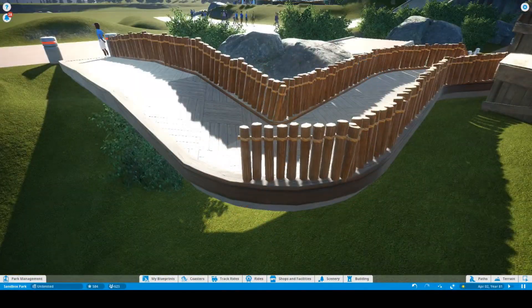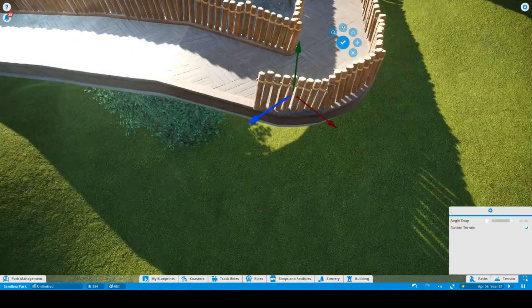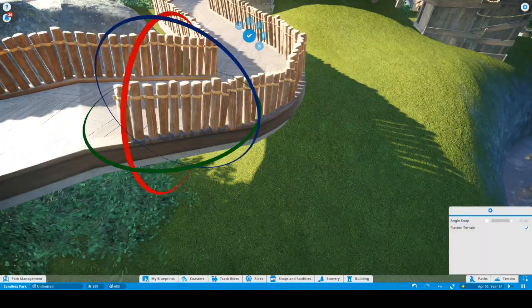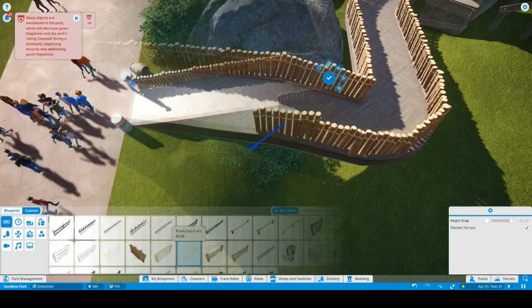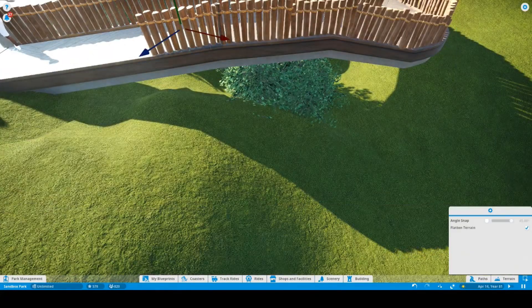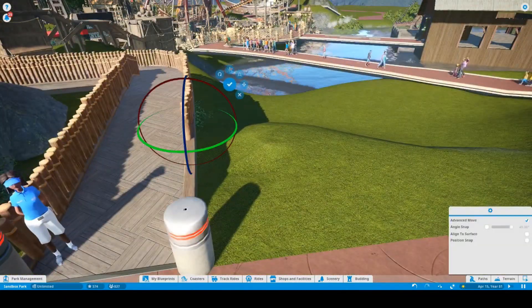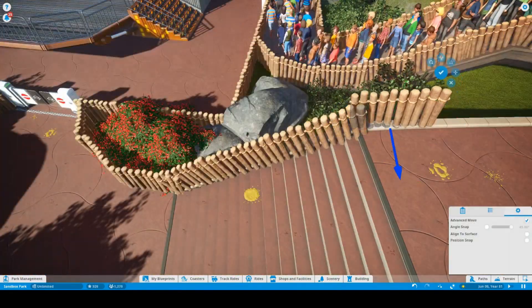We're just adding some fences, making it look good, getting a good feel for the pathing here. I want to kind of keep the piratey theme going throughout, and that's what we're doing with these particular fences. I like these fences — they go together pretty well. Not a lot of fences I do like, and I'm doing more and more custom fences, but these ones work pretty well.